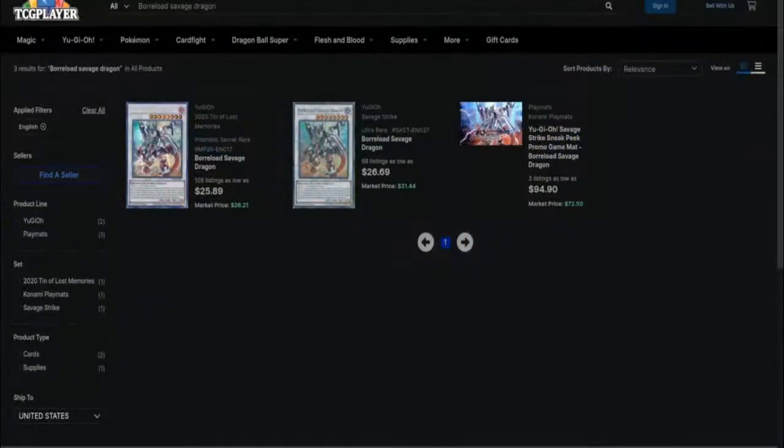The next card on the list is Borload Savage Dragon. Talk about a card that literally predates the current Master Rule format. It's very interesting that this staple for Dragon Links has only been reprinted twice and you can't get a copy for under $20. It should be clear why this card should probably have a super reprint, especially since it still retains a $25 value.